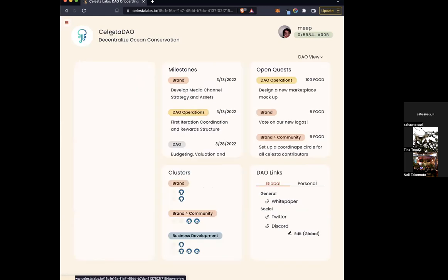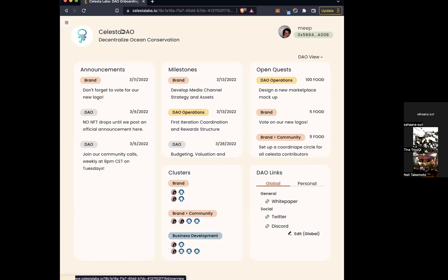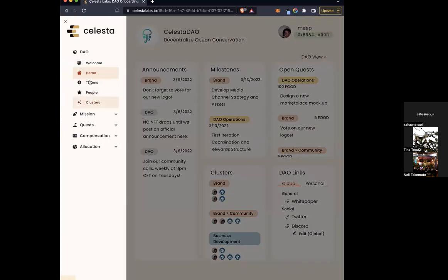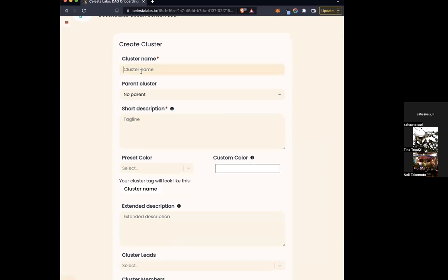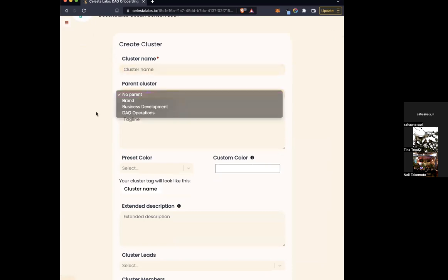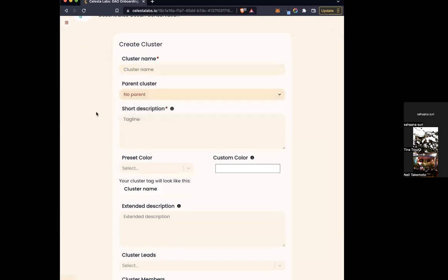Going back to the home base — when you click on DAO and go to clusters, you can create clusters on the side. Enter the cluster name and parent cluster; it lets you add some hierarchies if you'd like. For example, you might have an outreach mega-cluster with marketing as one and brand as another, so you can have different hierarchies going on there.